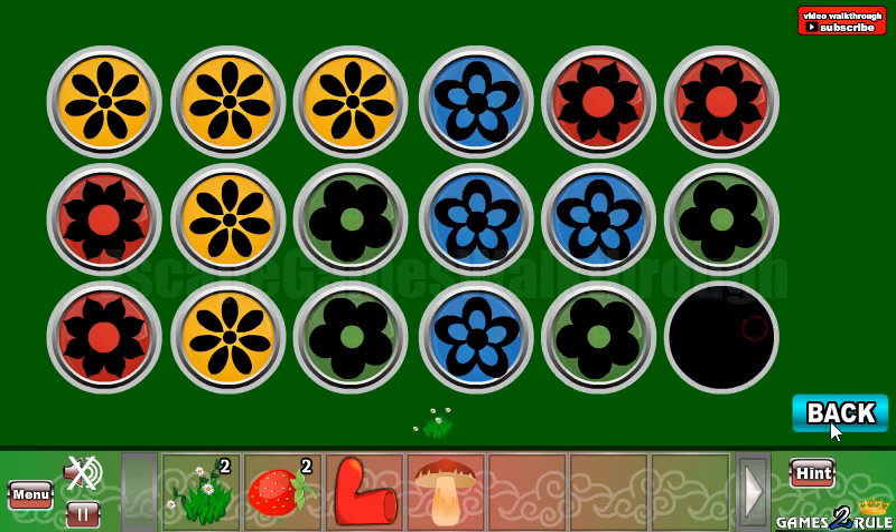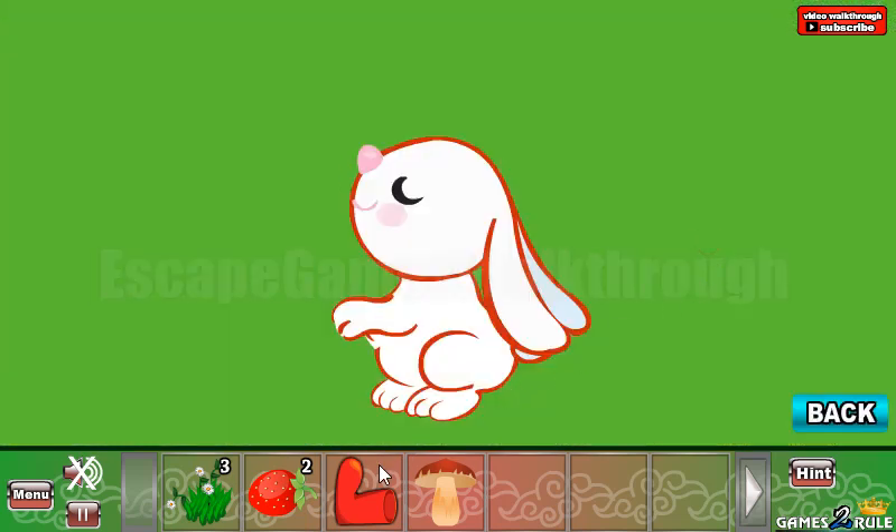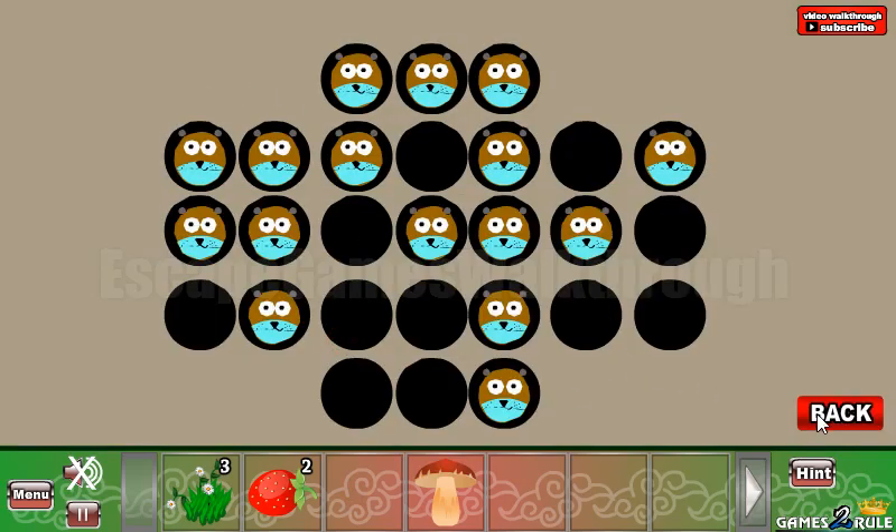The red is unchanged. We've got one more grass and let's pour some water on the rabbit. Here we have another pattern.